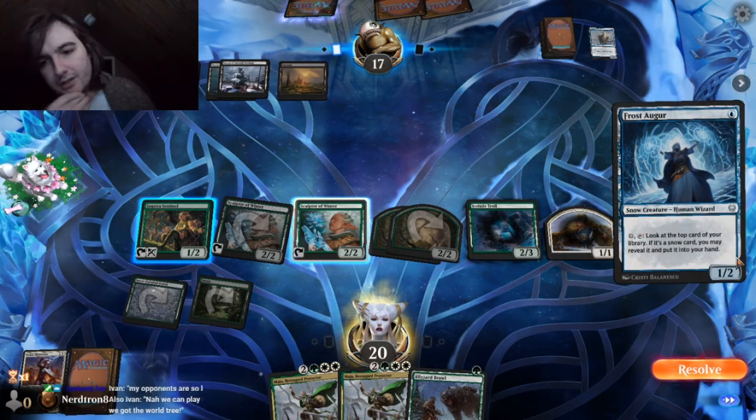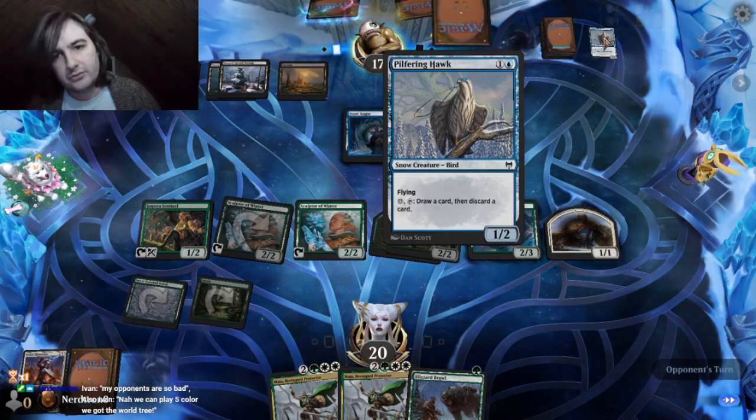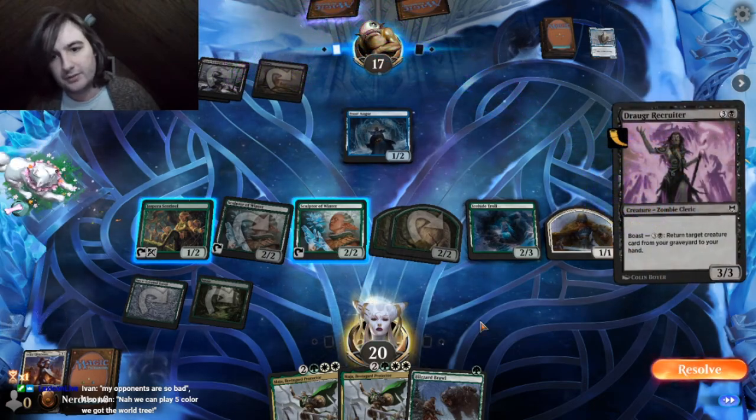I also like how there's Snow sorceries now — pretty dope. Frost Dogger — look at the top card of your library. If it's a snow card, reveal it and put it into your hand. Wow, his deck's full of 1-2s that let him filter. If only he had something to filter towards.